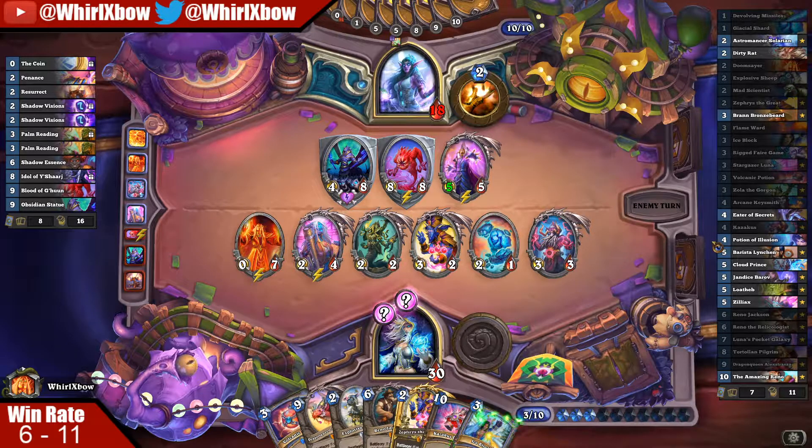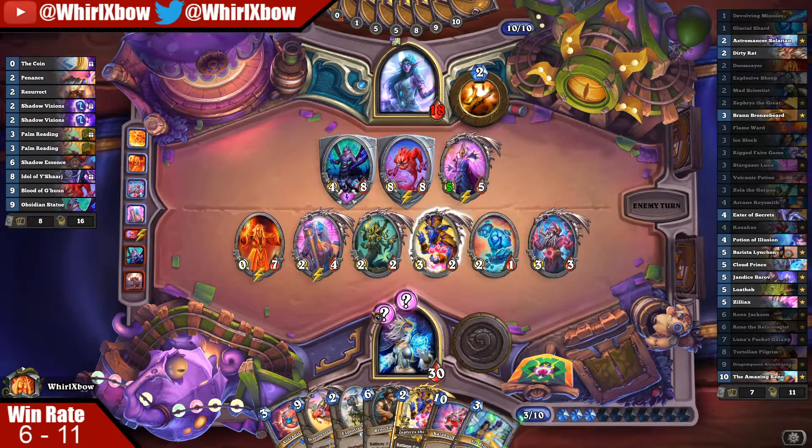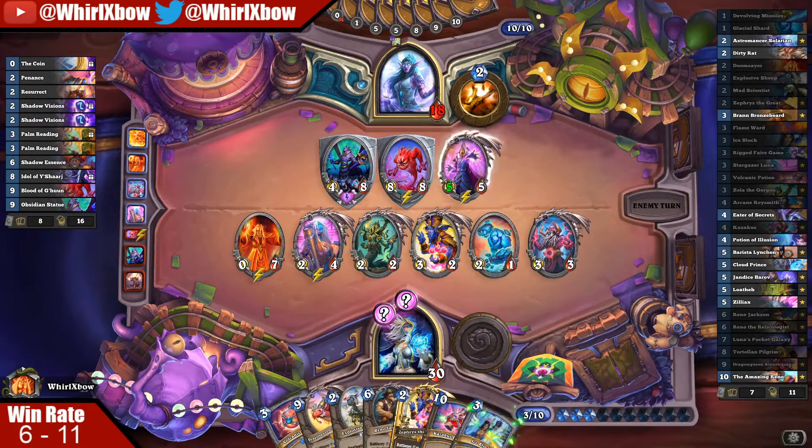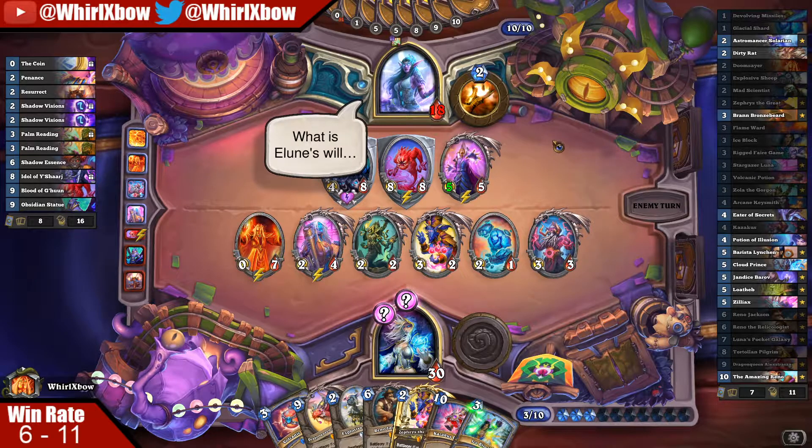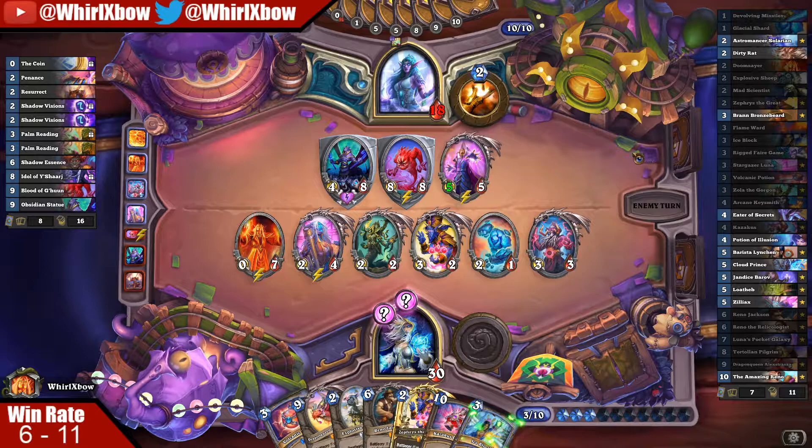I need to hit Reno. I missed on Poly on the Kazakus — I was really hoping for just 10-cost with Poly, no matter what. With Poly is fine — that way I could just Poly his board and I still had Reno which is another Poly on his board. Poly is huge against Big Priest, which is very unfortunate. He's also possibly considered letting that go off — he pushes a lot of damage here, he pushes 17 damage, I go down to 13. He has no more Kazakus and that's a card he really doesn't want me to have.